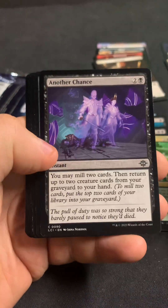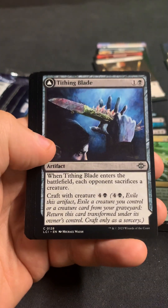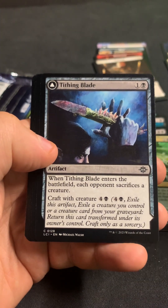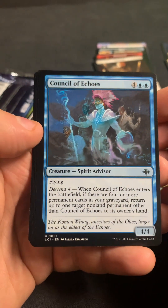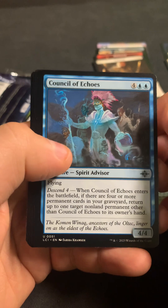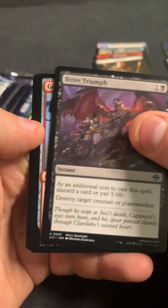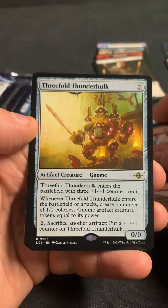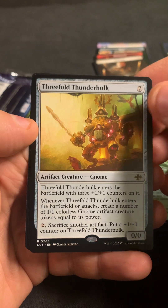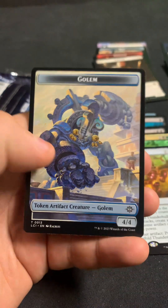I almost thought there'd be more of the showcases, like they've been doing before. We got Council of Echoes. Bitter Triumph. Goldfury Strider. And then Threefold Thunder Hulk. Hey, there's another mountain and a gold.